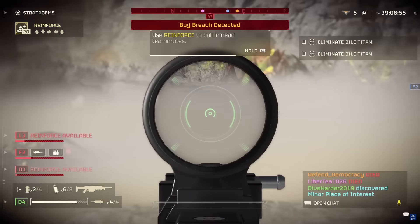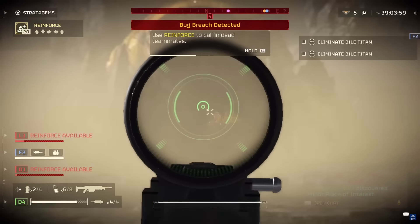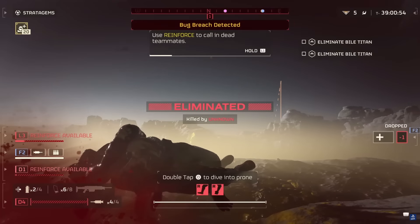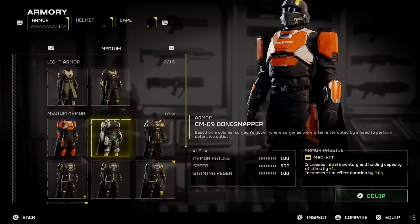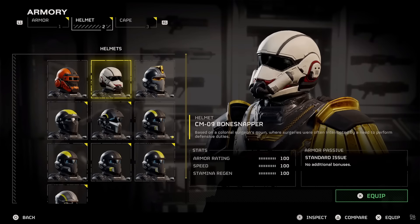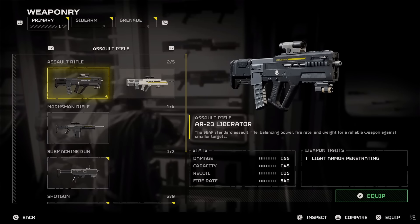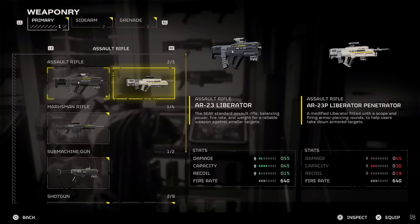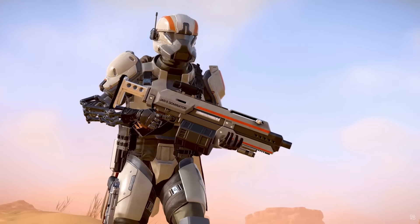You get 20 respawns at the start of a mission, which are shared amongst your team, after which, once you run out, they will be available on cooldown. Aside from your standard issue gear, there's a lot of different gear and stratagems to choose from, making sure that everyone can bring along a loadout that suits their own personal playstyle. There's room for a lot of customization in how you want to approach a mission, and what gear and stratagems you bring can mean the difference between victory or defeat.